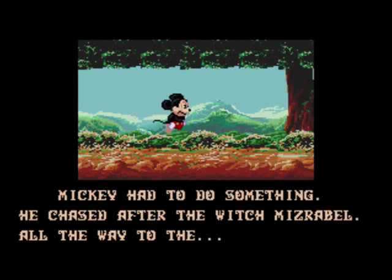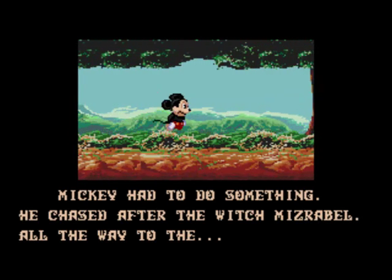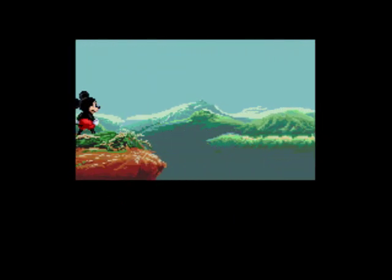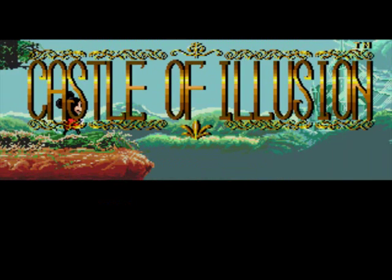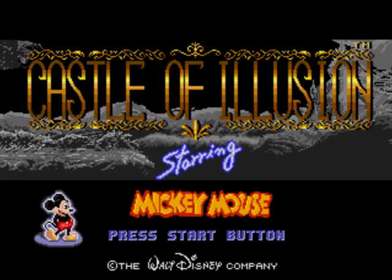And of course Minnie Mouse gets kidnapped. Mickey had to do something. He chased after the Witch Miserable all the way to... the Castle of Illusion.